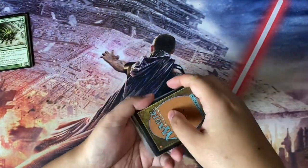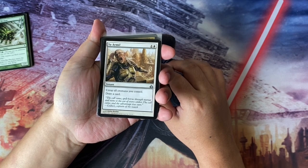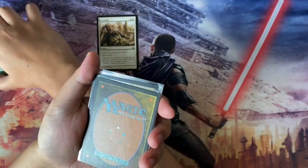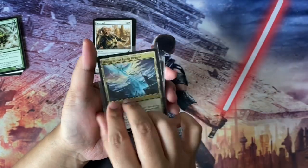Let's go to the business end. First up we have Two Arms — this is an instant, two to cast, and taps all creatures you control. A good cantrip in white. And next we have another copy, so two copies of that.